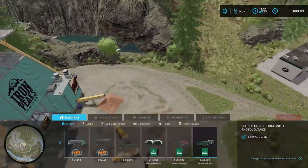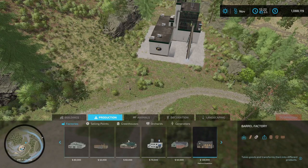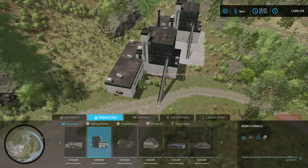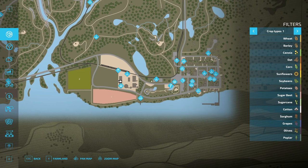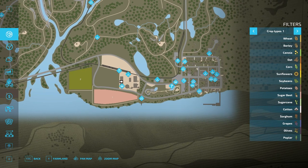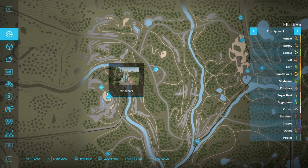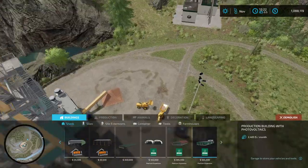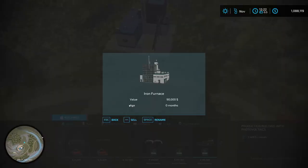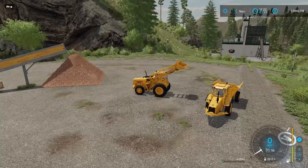You then have to transport it to a production facility. The facility you need is the Iron Furnace, placed right over here — it costs 180,000 to buy. There is not one pre-placed on the map, at least not that I could find, and other content creators haven't found one either. So you have to place it somewhere. I placed it right here and had to buy the surrounding land. You can sell or rename it from the menu.